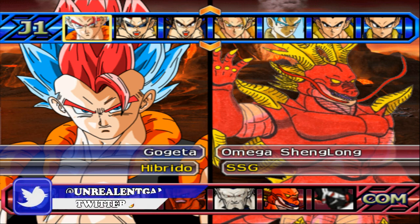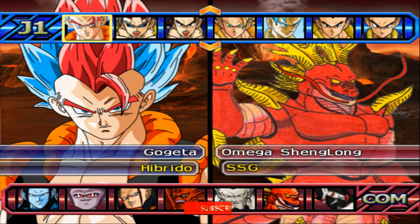This is a team — I don't know, what is this? Super Saiyan God, Super Saiyan Blue Hybrid Gogeta versus — look at this — Super Saiyan God Omega Shenron? Like, what even in the world is this? This is supposed to be, I guess, Shenron and Omega Shenron's fusion into Super Saiyan God.